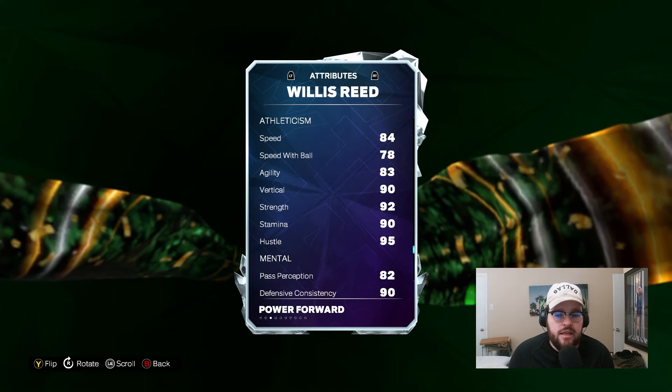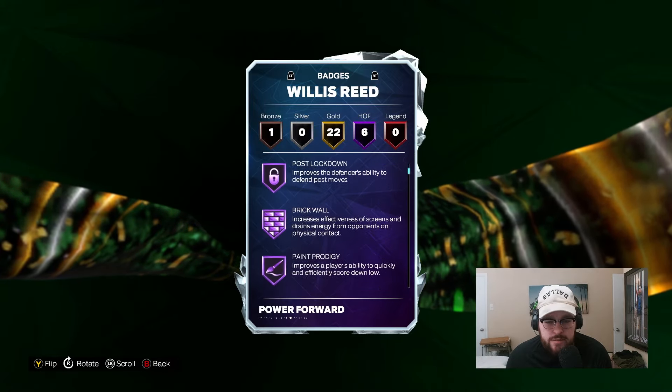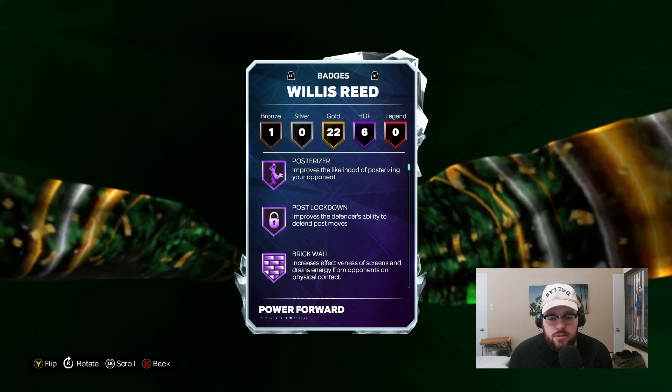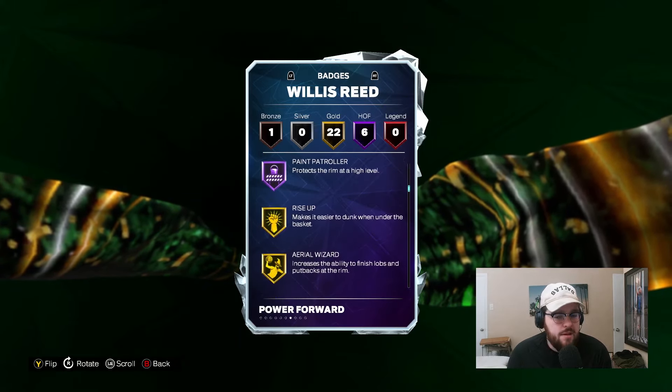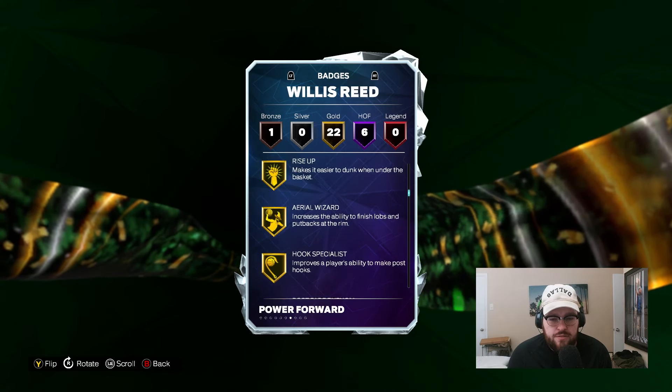All of this, I think, is good enough for him to be truly an elite level card. He's got Hoff Posterizer, Post Lockdown, Brick Wall, Paint Prodigy, Post-Up Poet, and Paint Patroller. I'm playing him at center because he's got Post Lockdown, Brick Wall, and Paint Patroller. I think he can play the center position with that 94 interior, 90 rebounding, and 90-something strength.